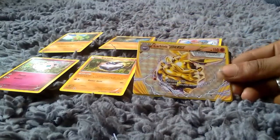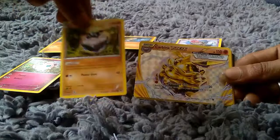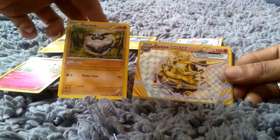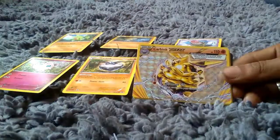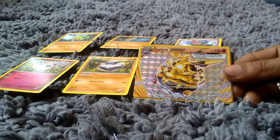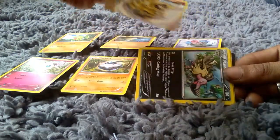We then got a Shiny Carbink. So here's the crappy normal version, and here is the Shiny Break Carbink — 110 health points with an attack of Diamond Gift. That is really cool. So we actually got a really decent Shiny card to be fair.